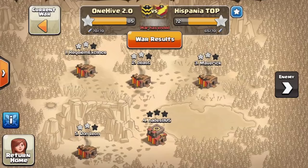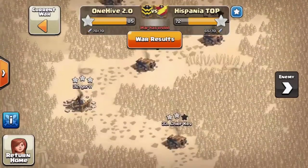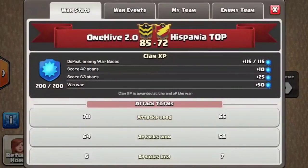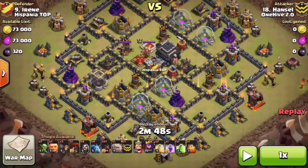The opposing clan wasn't bad — they had 72 stars, so I will give them the respect of going through the bases. I have four attacks to show from this war. The first one is by our buddy Hansel on number nine, and he uses a shattered GoHo.